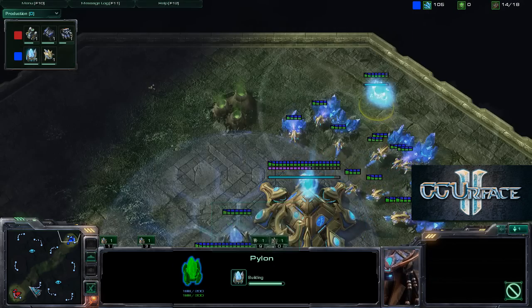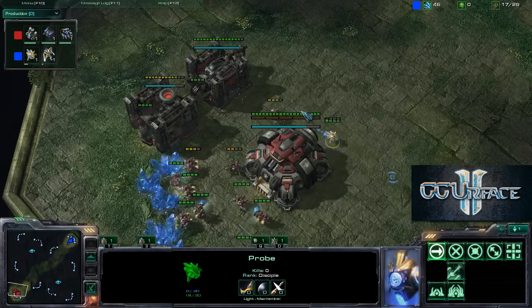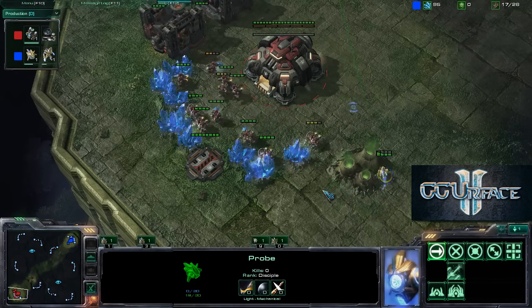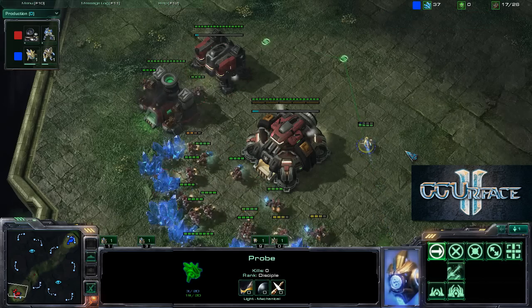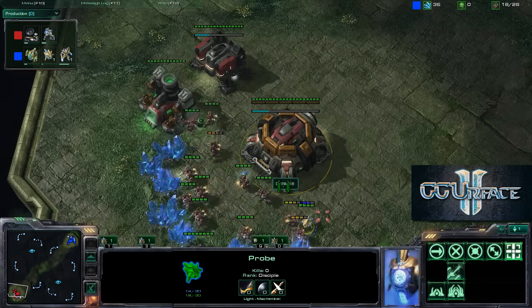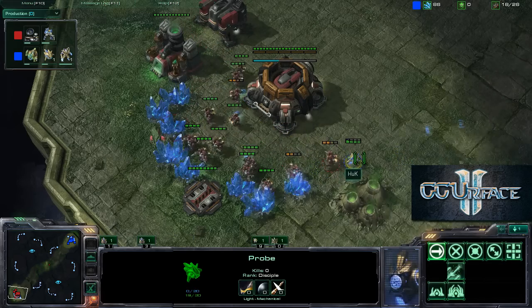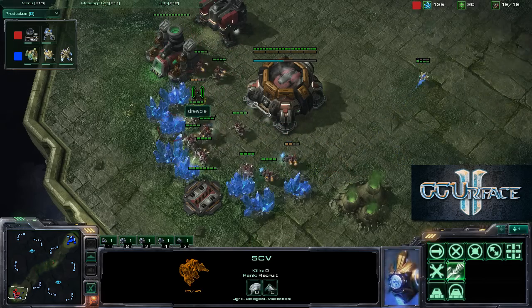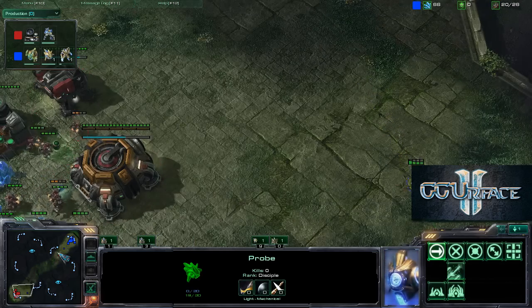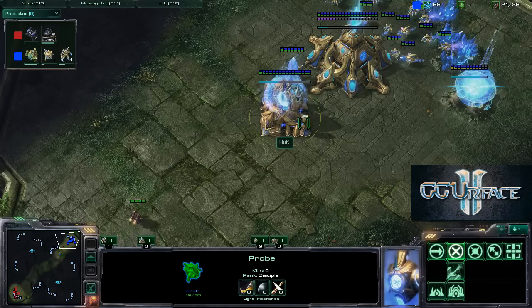We do see an additional pylon being placed in the back of the base of Huck, and Huck actually tried to be a little bit fancy there but he didn't manage to escape. You can always escape your probes from surrounding enemies by clicking them to the nearest mineral patch or a really far mineral patch, whichever one you want. Orbital Command is coming down, and if you take a look at the SCVs, three of them are in orange, and this one probe is at almost full health at 19 of 20 HP.